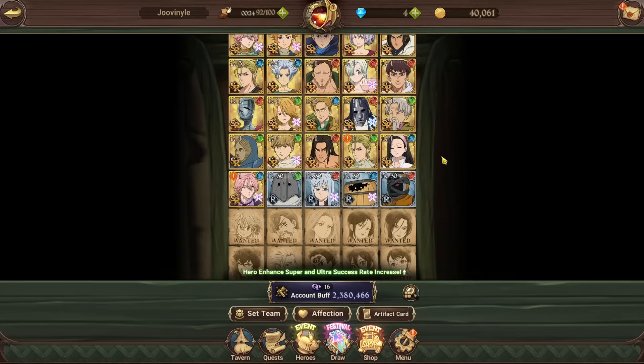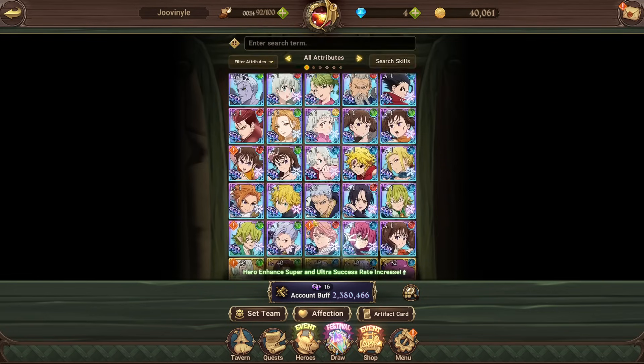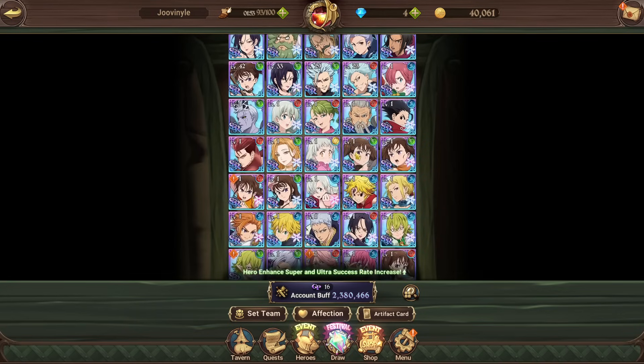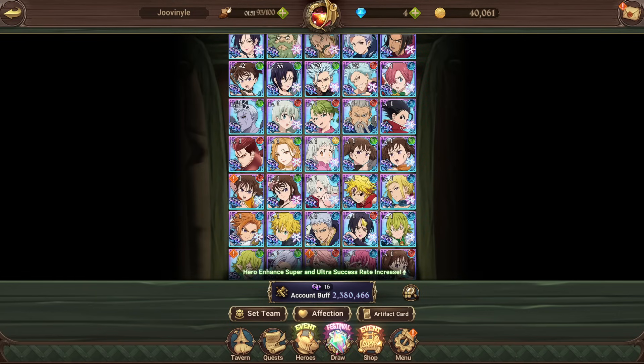My main recommendation for anyone around this box CC is to level up all your characters. Even if you can't limit break a character, leveling it up accumulates stats that increase your box CC. The higher your character levels, the higher the stats and combat class. This alone could probably improve your box CC by about 500,000 to 600,000 — a very good chunk.